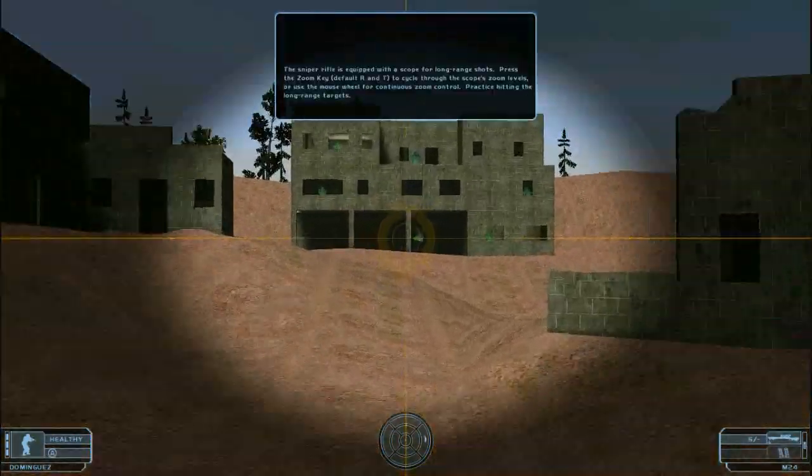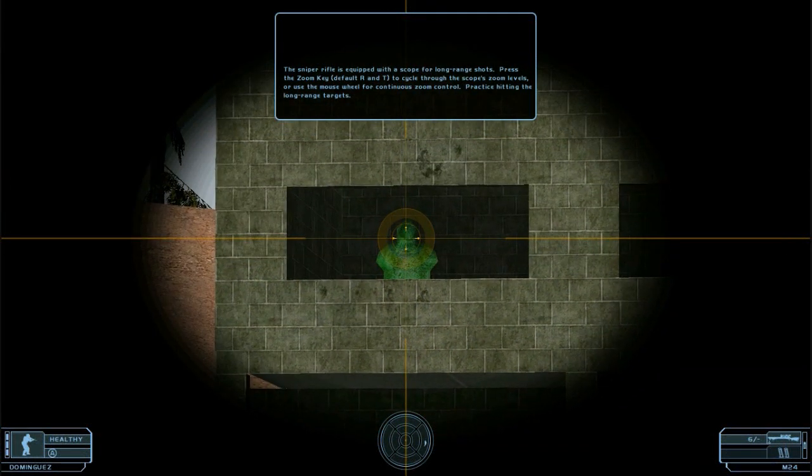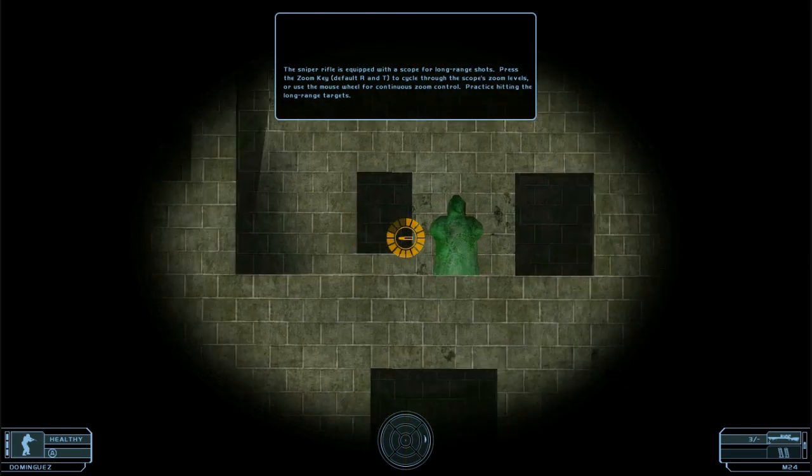The sniper rifle is equipped with a scope for long range shots. Press the zoom key to cycle through the scope zoom levels, or use the mouse wheel for continuous zoom control. Practice hitting the long range targets.